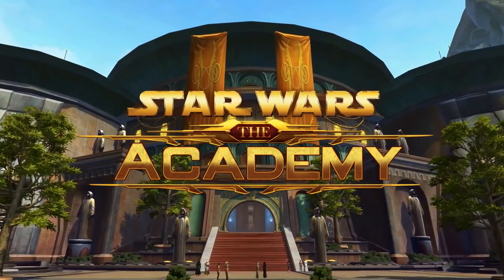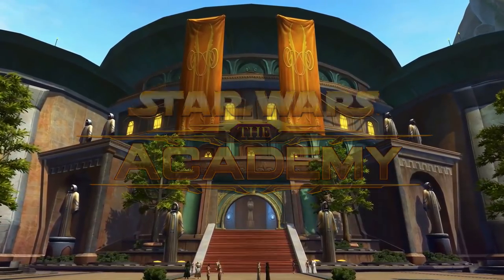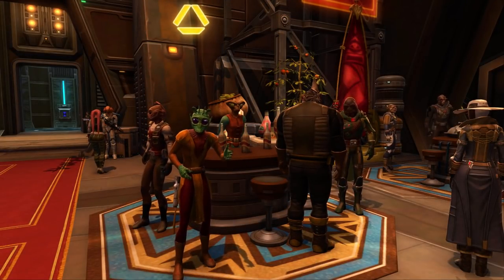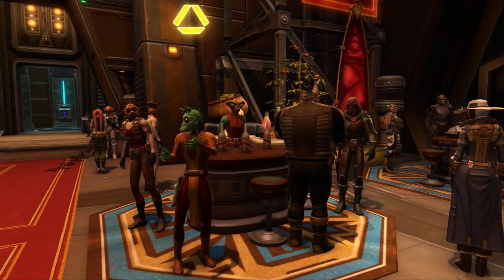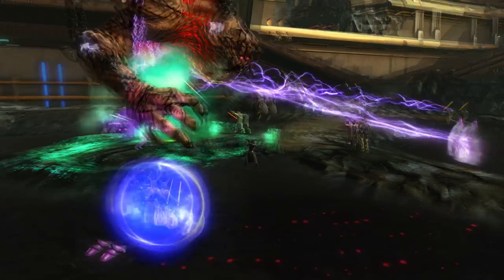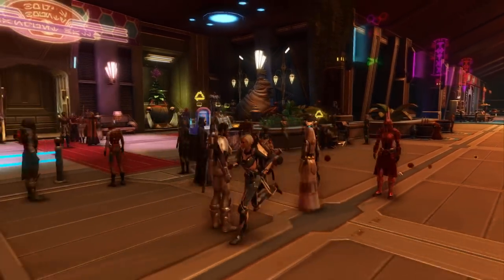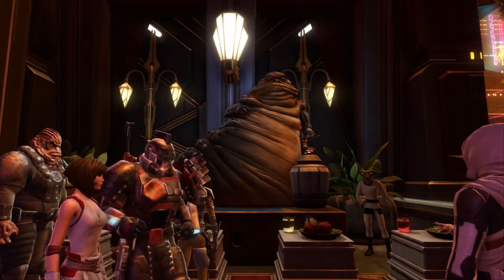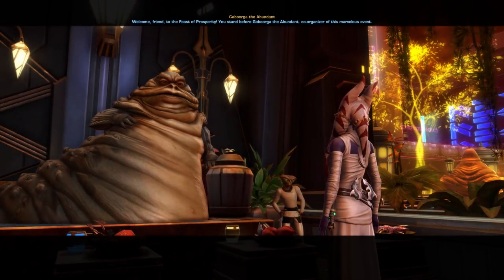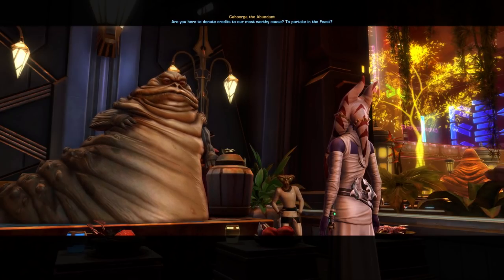Welcome to the Academy, a series focused on the basics of Star Wars The Old Republic. The Feast of Prosperity event, sometimes known as the Hutt event or the Fall event, is a limited time event in Star Wars The Old Republic. This event only takes place once a year in the late fall. The event focuses on a gourmet feast being held by the Hutts as a charity event for the less wealthy of Nar Shaddaa.